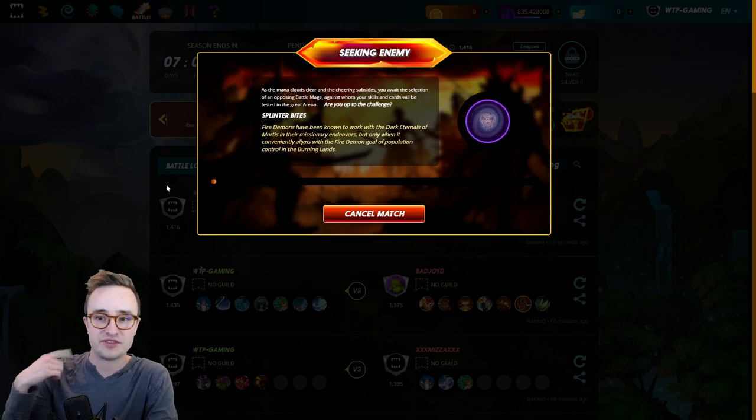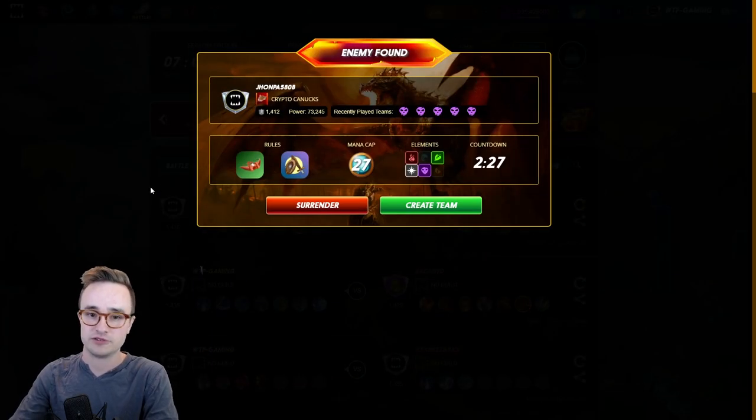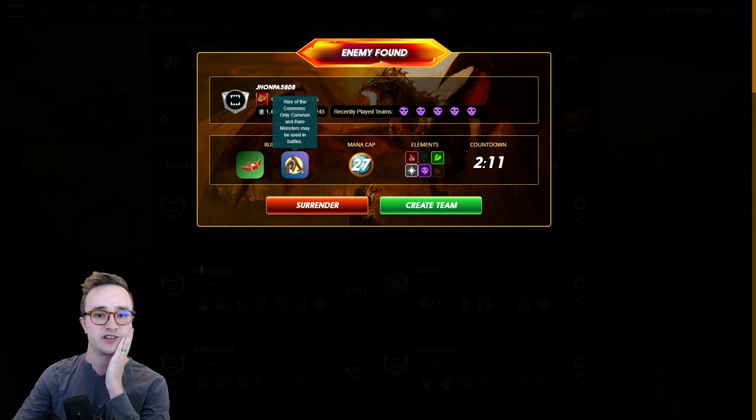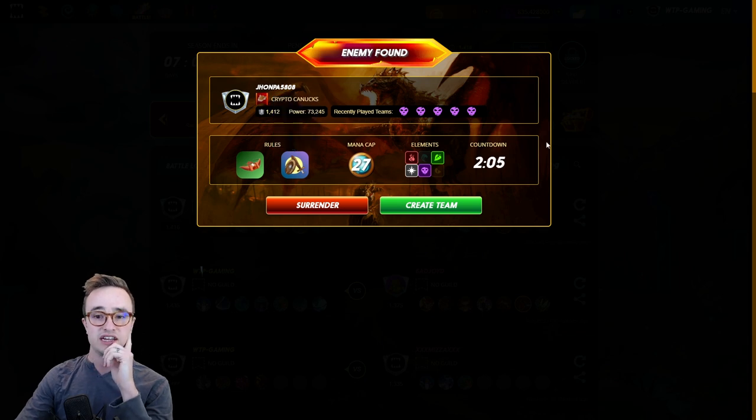That was a loss, but I'm not ashamed — you're going to lose matches. There's no way to win 100%. As you've seen in my other videos, I'm shooting for about a 66% win rate. Even on a loss, hopefully you get the idea of how I'm thinking and strategizing. Next rule set: ranged attacks may be used in first position. I don't really pay attention to that one since you usually don't want range monsters in front anyway.